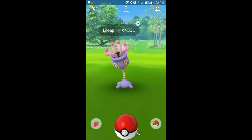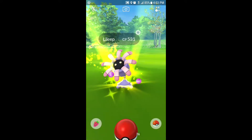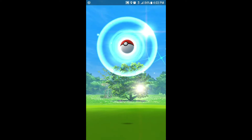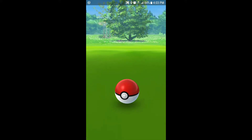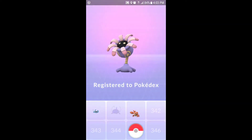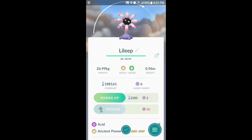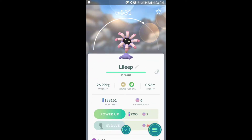We've got another one — Lileep at 531 CP! I've got some Pinap berries finally, only three though. It's a yellow-green ring so it might be kind of easy to catch. Got a couple of shakes and got it! Let's take a look — Lileep, newly registered. 80 HP at 531 CP. Rock and grass type with Acid and Ancient Power. It does have an evolution after 50 candies. Pretty cool — we'll hold on to that one.